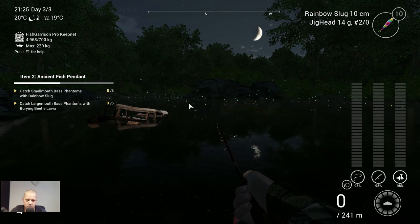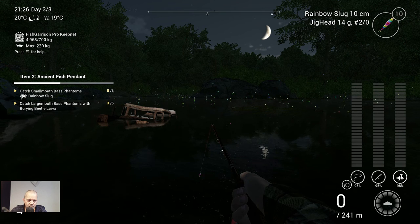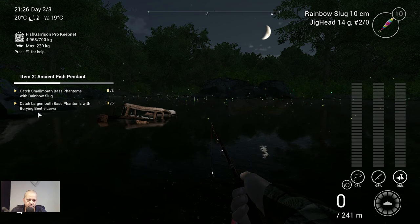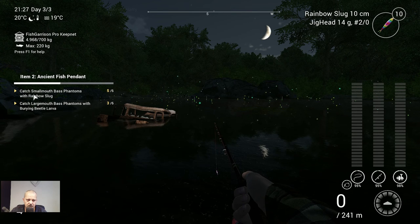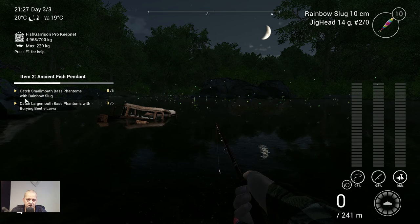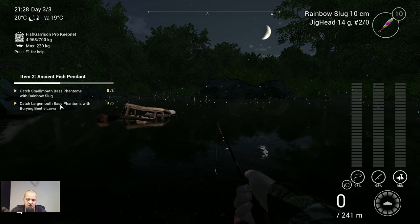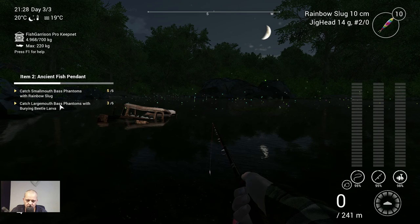Now we get to the clue. They tell you: catch smallmouth bass phantoms with rainbow slug, and catch largemouth bass phantoms with burying beetle larvae. But here's the tip: if you are using the burying beetle larvae and you catch a smallmouth bass phantom, it will not count. But if you fish with your rainbow slug, it will count the smallmouth bass AND the largemouth bass. So go fish with your rainbow slug, 10 cm, jig head 14 grams — it will count both!